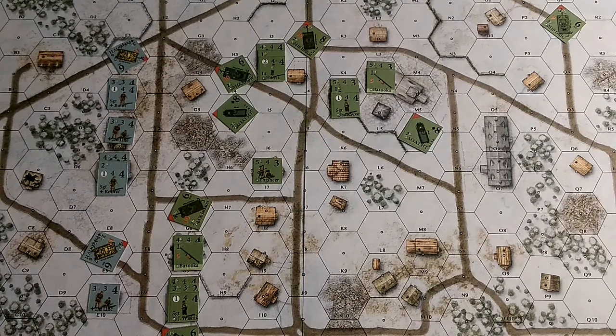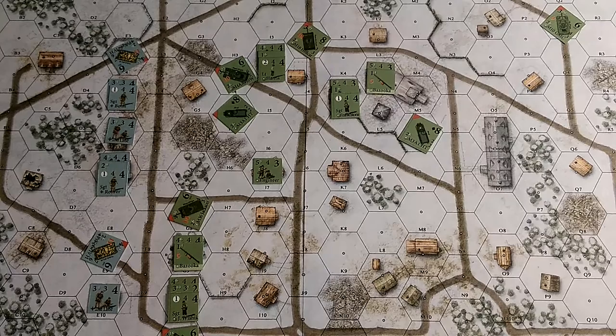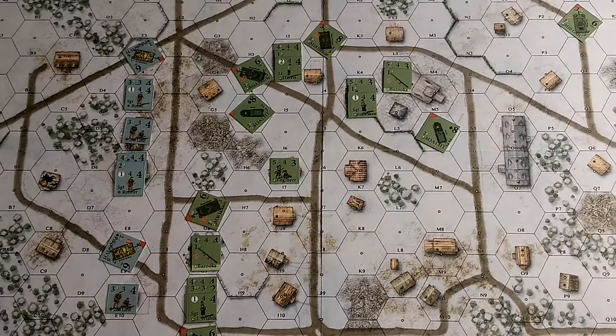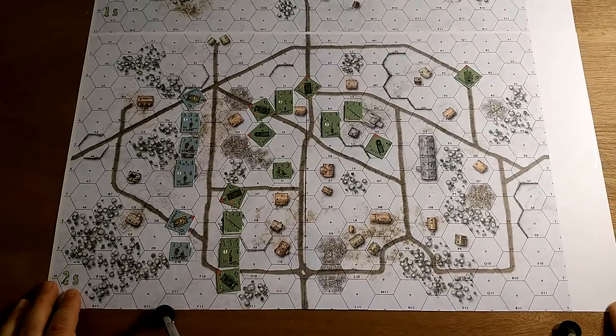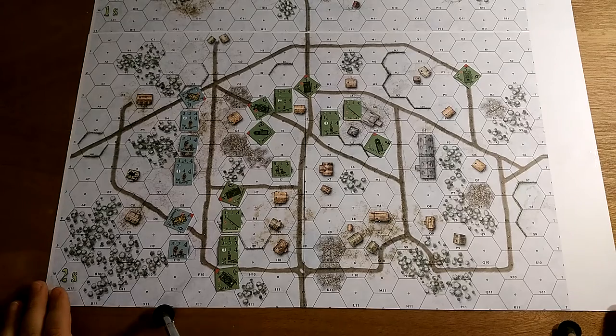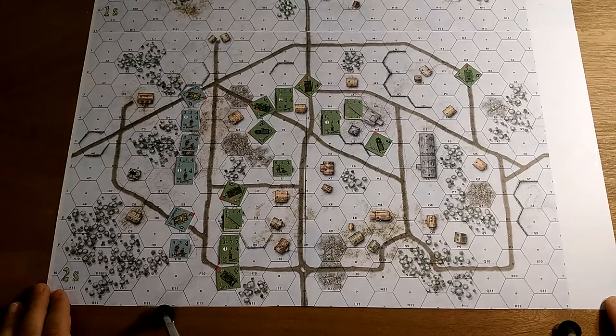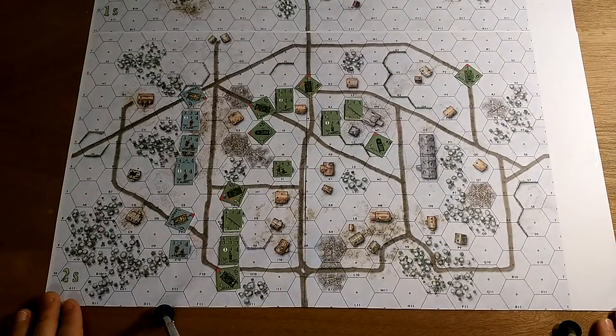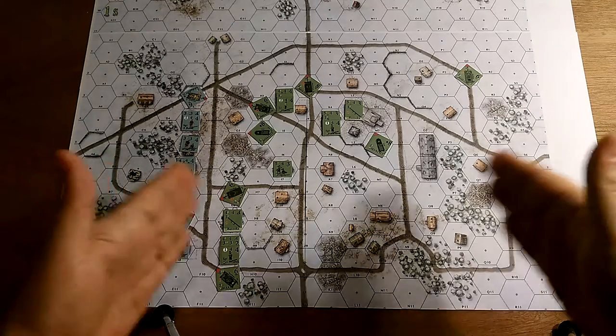Welcome back to the Murphy table. What I've got here today is something I'm testing — I'm probably a little behind in testing it. It's the pocket map scenario number four from Old School Tactical Volume Two. The pocket maps were stretch goals, and they're considerably smaller than the full maps that take up your table. This kind of reminds me of something you'd pull out of Advanced Squad Leader — just a little section right here, which is fantastic if you're creating your own scenarios to play on a smaller area.